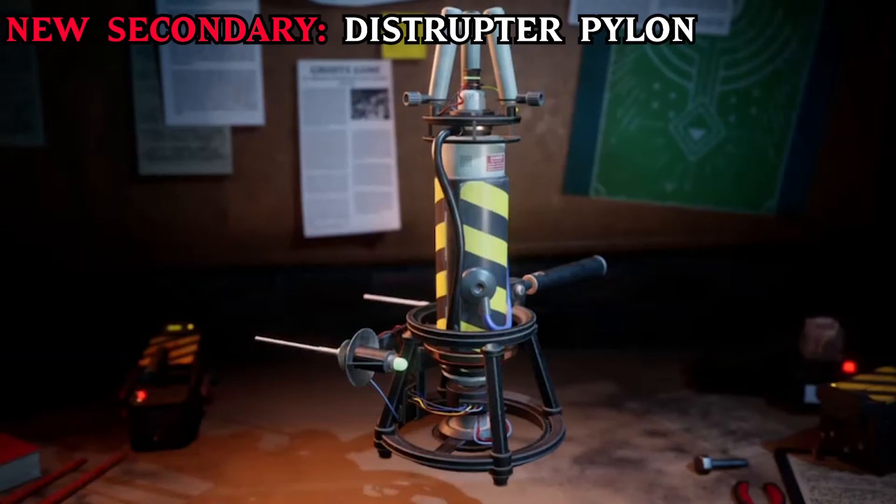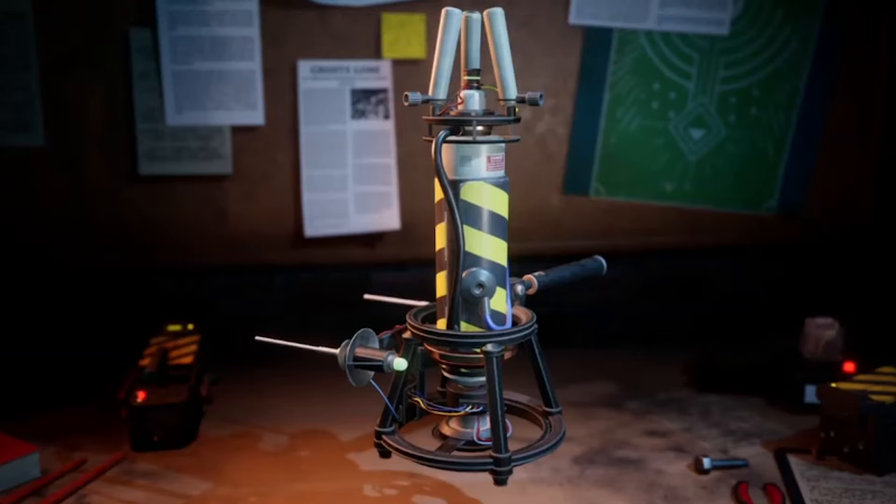The next secondary is the Disruptor Pylon. This is an AoE gadget that prevents the ghost from possessing objects in its vicinity. It also targets and destroys objects that are already possessed when they enter the AoE. It has a battery life, and every time it zaps an object it takes more energy. It can also be destroyed by the ghost.